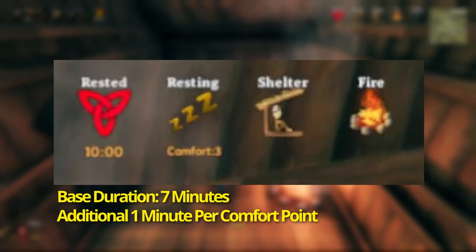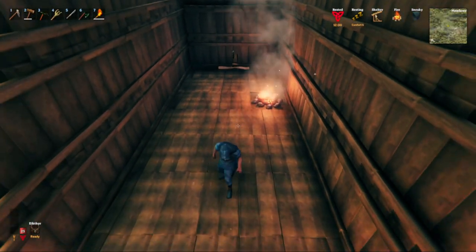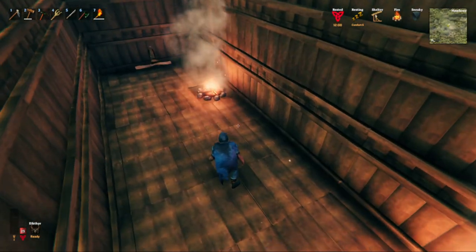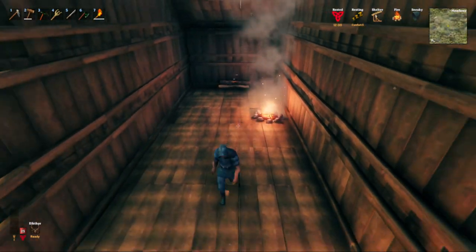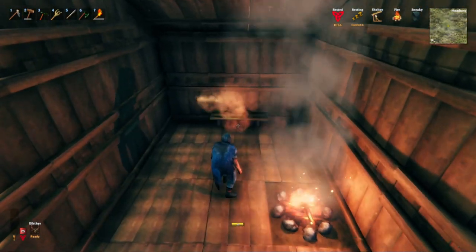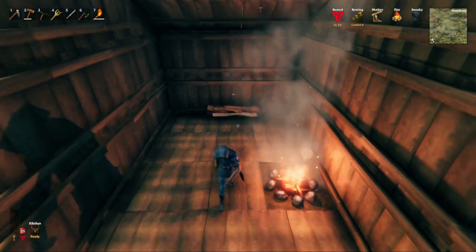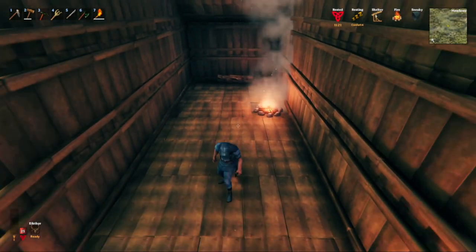Each point of comfort you gain increases the rested buff by one minute. Another important thing to note is each comfort item reaches 10 meters away from its center point, and much like the workbench, this range is in a sphere — meaning that if you are placing a comfort item on the bottom floor of a house and you are up on the second floor, you might not get the comfort at the same distance as you would on the same level.